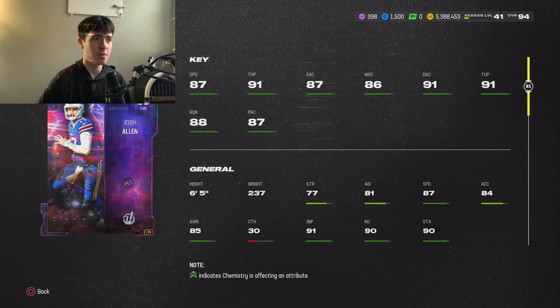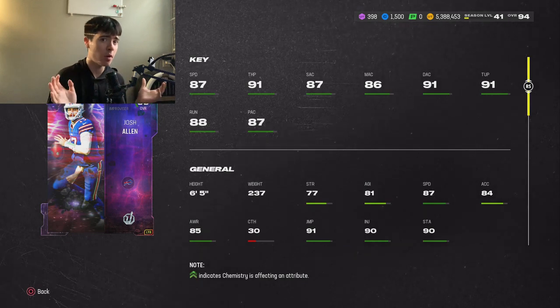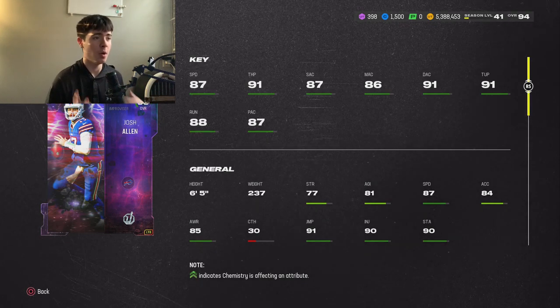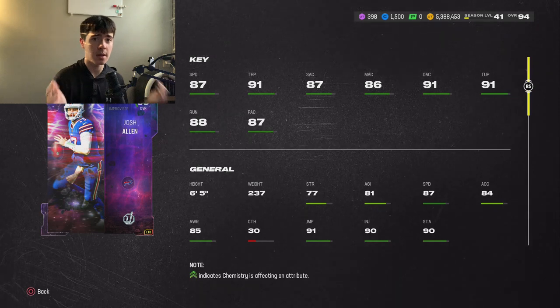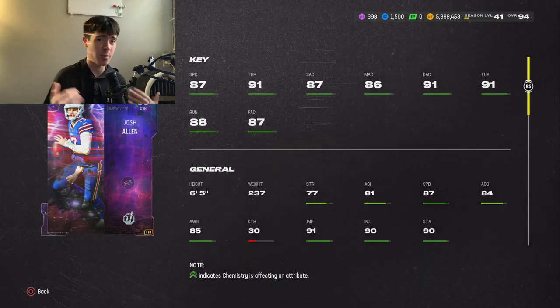Josh Allen: 87 speed, 91 throw power, 87 short, 86 medium, 91 deep, 91 throw under pressure, 88 throw on the run, 87 play action. 6'5" 237. This card is absolutely incredible. I definitely recommend him if you need a quarterback.